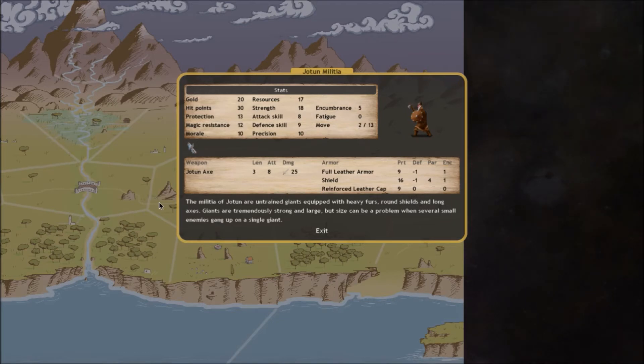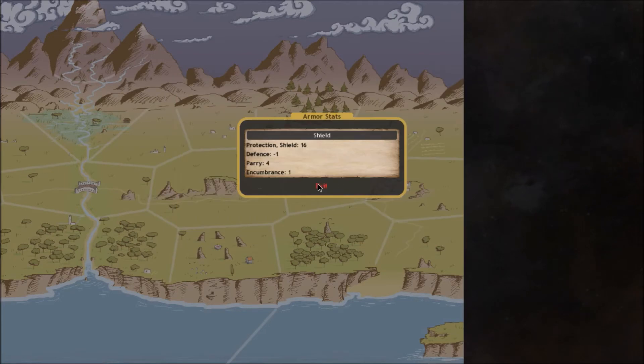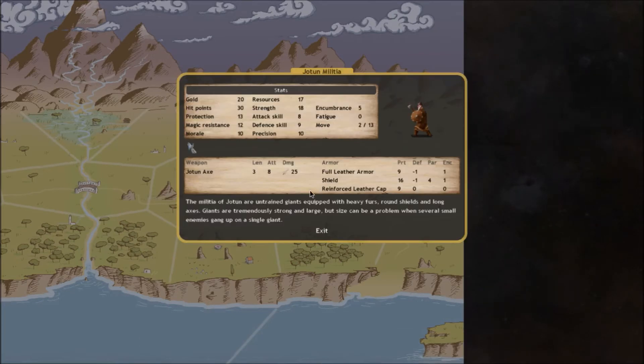There are three ways to defend against an attack. First, you can dodge - that's based on your defense skill, your ability to weave out of the way. Second, you can repel the attack based on your attack skill and weapon length. The longer the weapon, the better chance of repelling - like a spear keeping an axe-wielder too far away to strike. Finally, there's parrying using shields, which is based on your defense skill. Your parry is about half your defense skill, and you take a penalty to defense skill for having a shield because it's big and bulky and harder to dodge with.